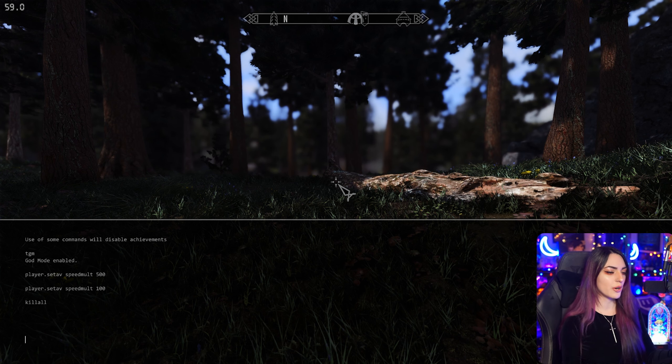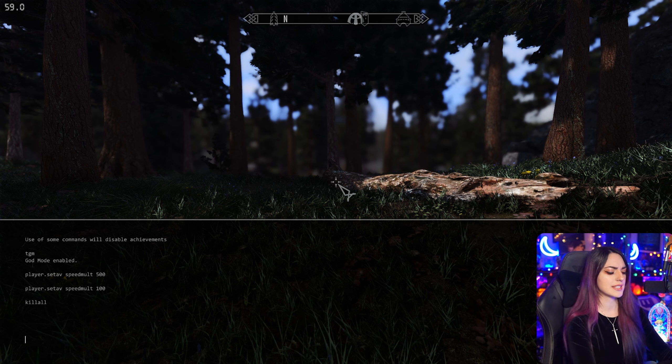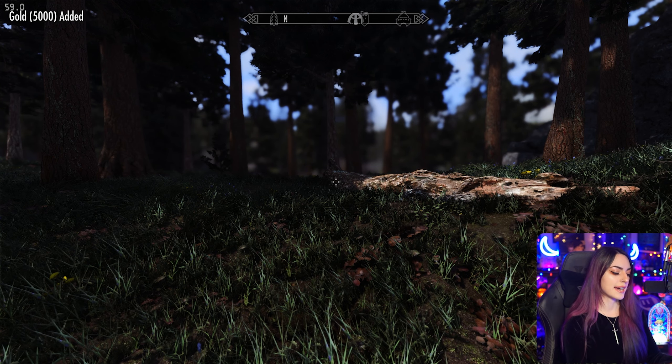So let's say that we want to go ahead and add some gold because we have no septims. We are broke. Player.additem. Now, the key for septims — gold, money — is F. The specific quantity you can just type. So let's say you want 5,000 gold. Easy. Now, 5,000 gold has been added. This works for everything in the game.